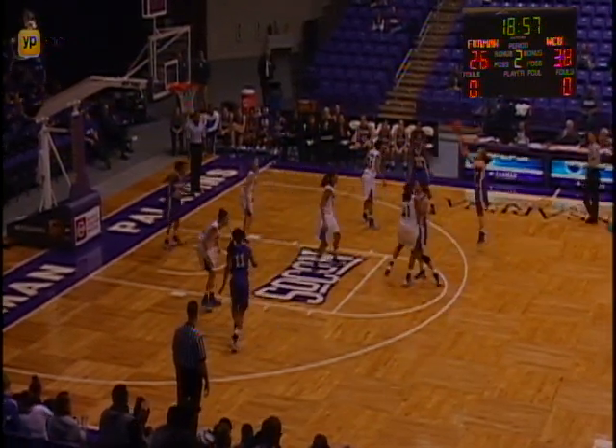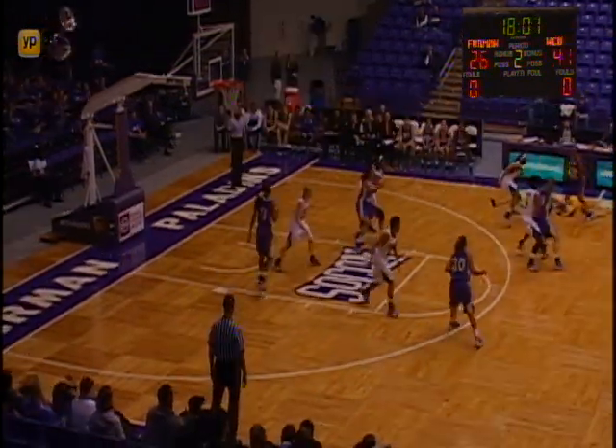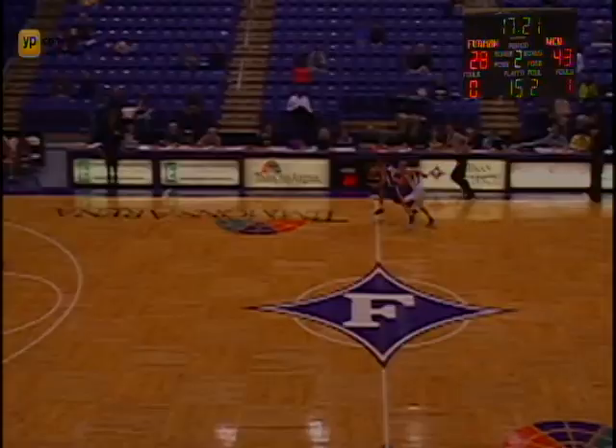Near side is Waccamaw working against Griswold, they'll send it to Simpson curling off the screen. She'll let a three-pointer fly and knock it down. They're looking to get it down the block to Abraham — can't do so. Waccamaw just dribbling top of the key, she wants to drive down the left side — her layup's up and in. Another example of Waccamaw.